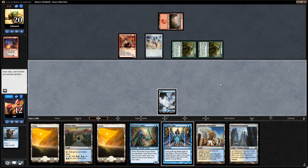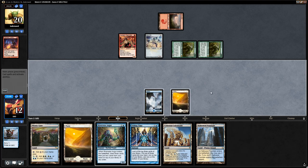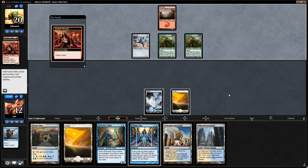The draw step is Hallowed Fountain. I think we're just going to try to set up a Terminus. Let's play Plains and say go. We're going to take ten, down to two — so if they have a Lightning Bolt we're dead. Otherwise we can hope to set up a Terminus next turn. The opponent activates the Neonate right away, discarding Become Immense. Opponent can hit us for nine.